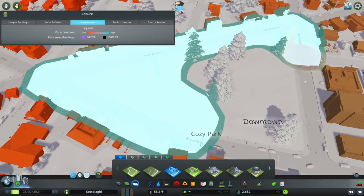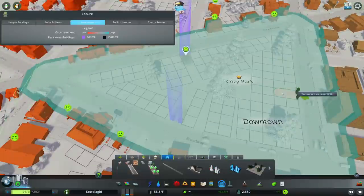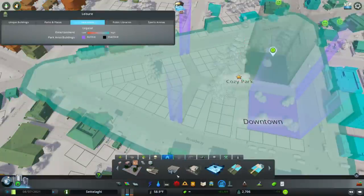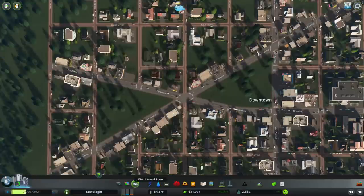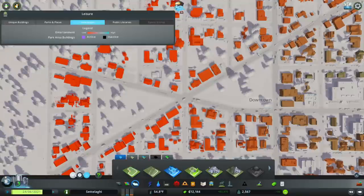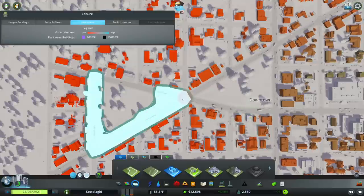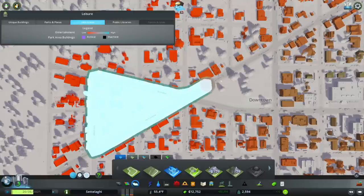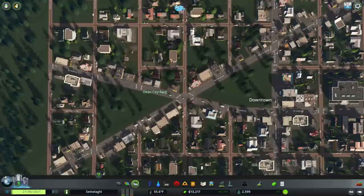Thankfully, Colossal Order rescued us with the Park Life DLC in 2018, which offers better results, more variety, and makes projects like the Bowtie easier. We'll start by clicking on Districts and Areas and selecting the Paint Park Area tool, then paint a park on the two triangles along Park Avenue and Broadway between Main Avenue and 12th Street. I usually just follow the streets to get a nice crisp boundary, and be sure to change the name from the default.